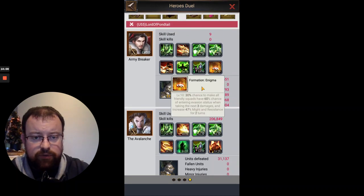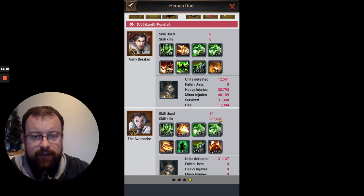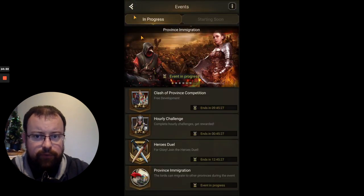On turn 7 we saw Formation Enigma activate, and you saw the extra damage being done by Avalanche's cleave skill to the two formations on the opponent. All those elements combined for Avalanche to get that huge kill total. And Army Breaker, as I say, is of course helping all the time.